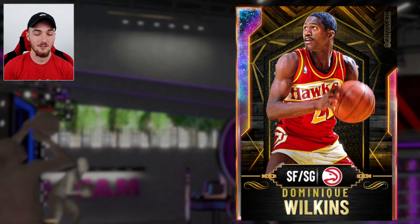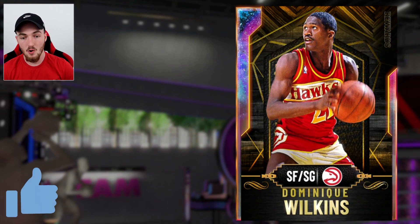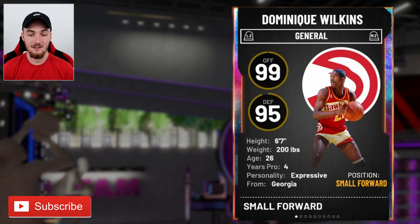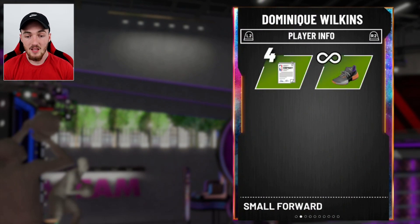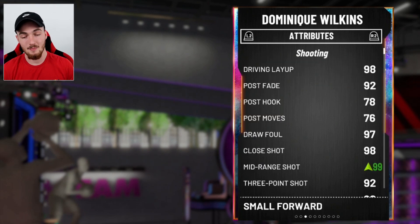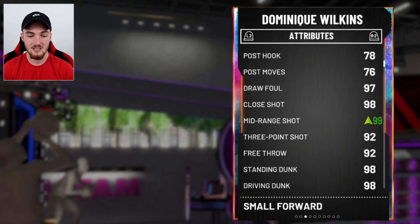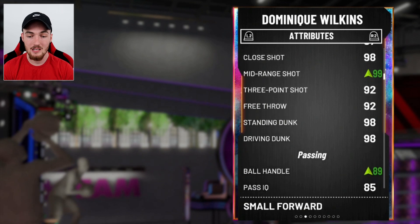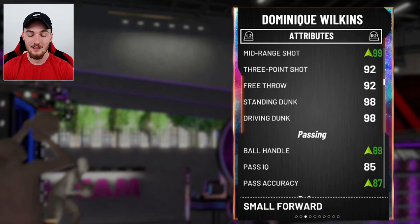99 overall Galaxy Opal Dominique Wilkins — he can play small forward and shooting guard. I'm running him at shooting guard. He's 99 offense, 95 on defense, six foot seven. There's a diamond shoe on him as well, which makes him even better. Driving layup is a 98, post fade 92, draw foul 97, shot close 98, mid-range 99, three-point shot 92, free throw 94.